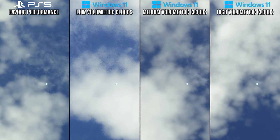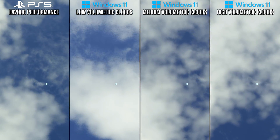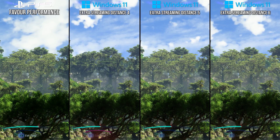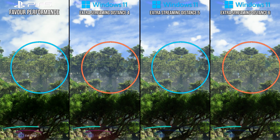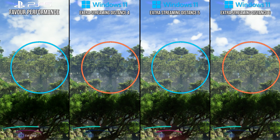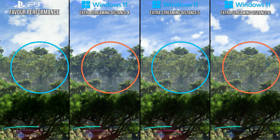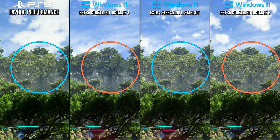Perhaps the most important optimization settings beyond ray tracing on the PC are going to be in regards to draw distance. With the extra streaming distance setting, we can see how the trees here on PlayStation 5 transition to more real geometry instead of imposters at the same distance as the value 5 on PC. I will also recommend 5 for optimized settings.